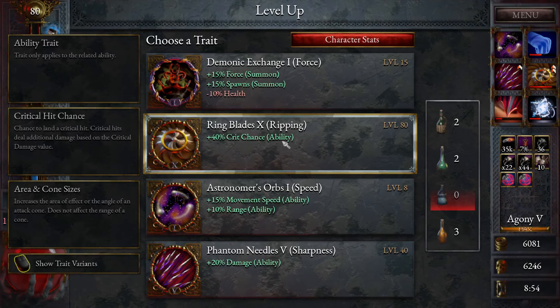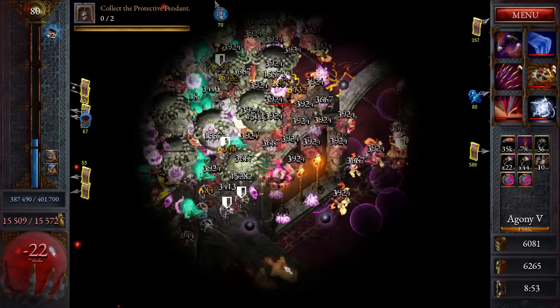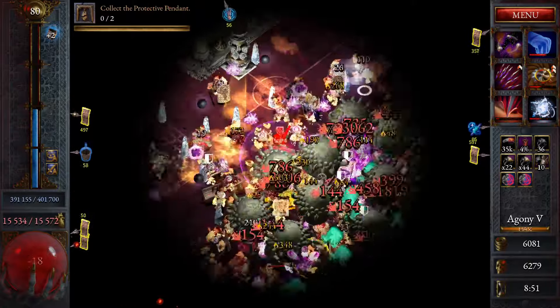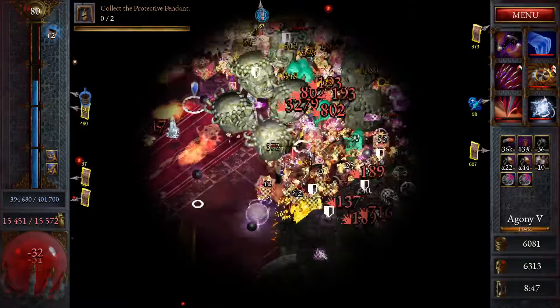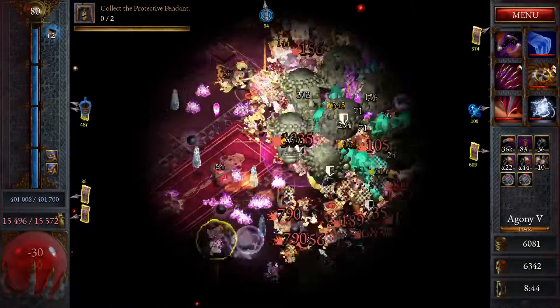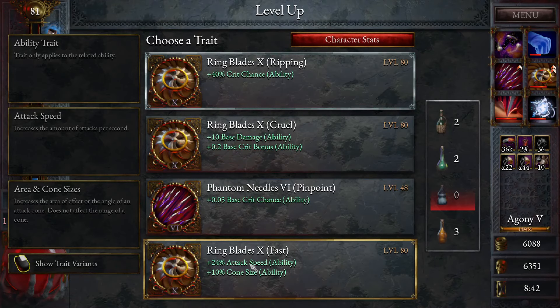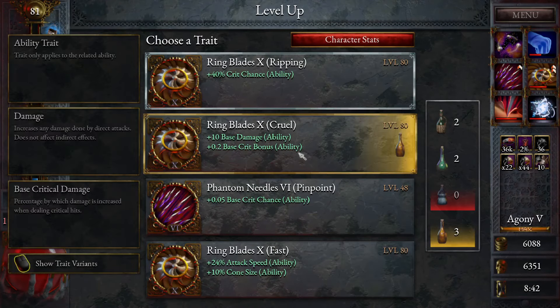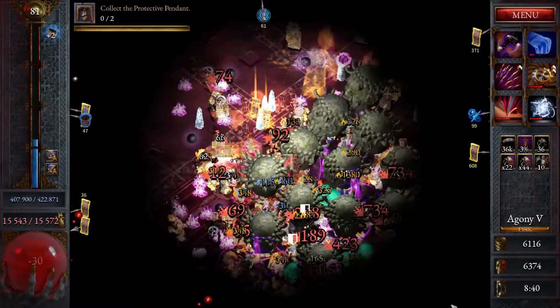We can use one of these. What do we get for our second one? We've got Cyclone and Crippling Blades — that's very good. Attack speed, boost damage — still a bit of everything. Make the strong one stronger, why not?